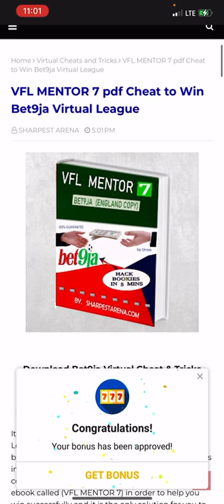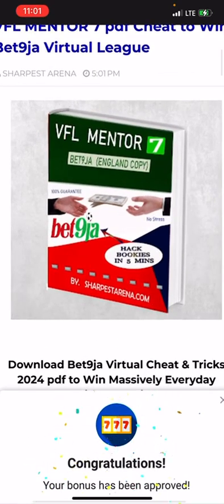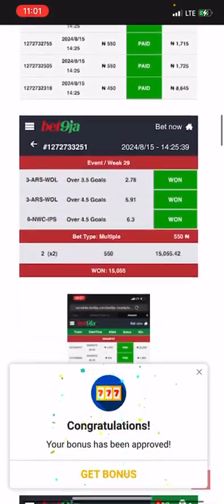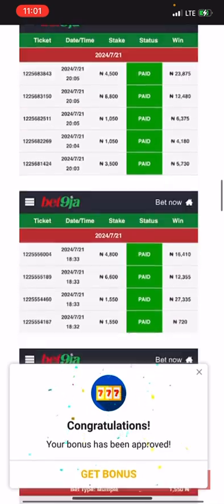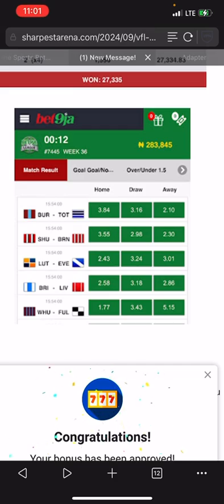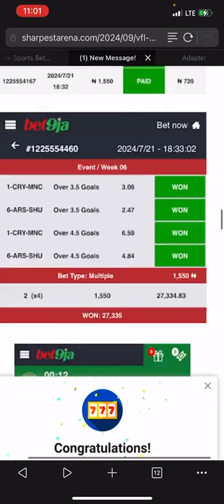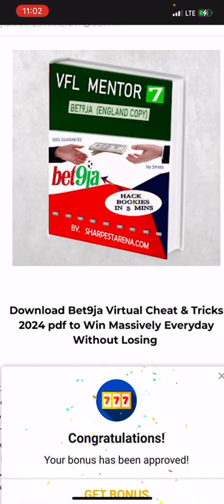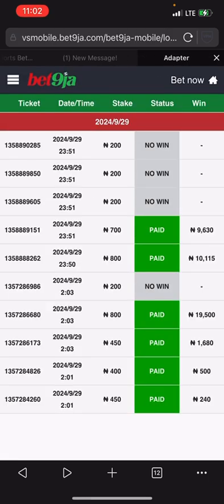All you need right now in order to learn more on this formula is to get yourself a copy of FFL Mentor 7 or Sharpest Formula 101, so you can win massively like this. These are massive winnings on your screen — this is 283k, starting with a 20k capital, that's 263k in winnings. Once you get yourself a copy of FFL Mentor 7 and Sharpest Formula 101, you will learn more, and those formulas are very simple to understand — everyone can make use of them.